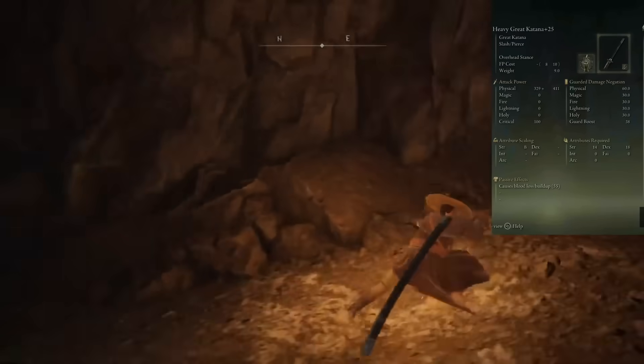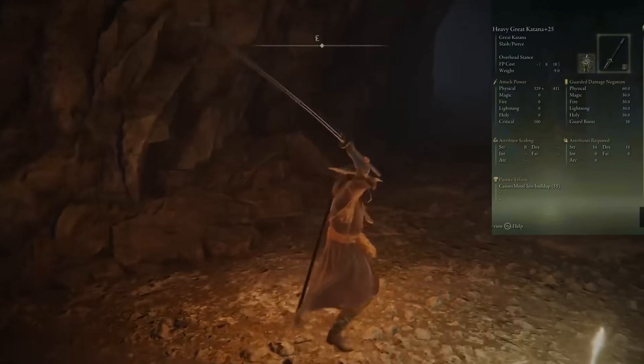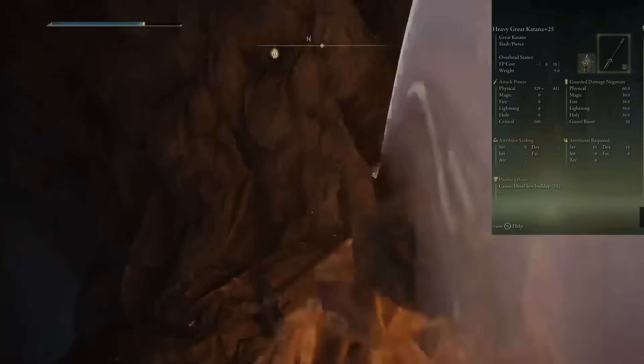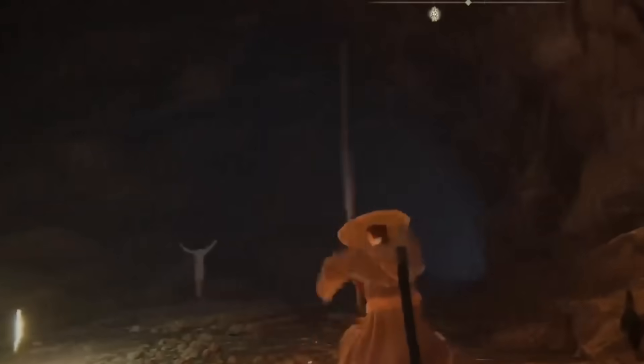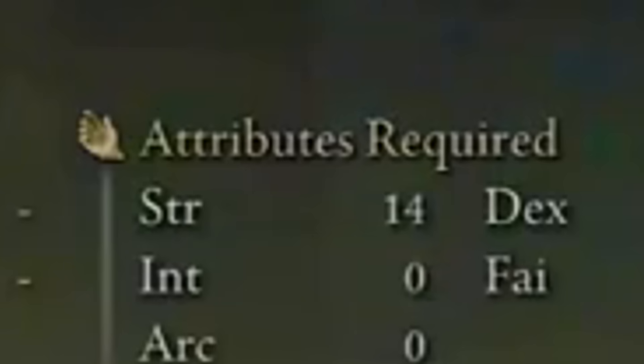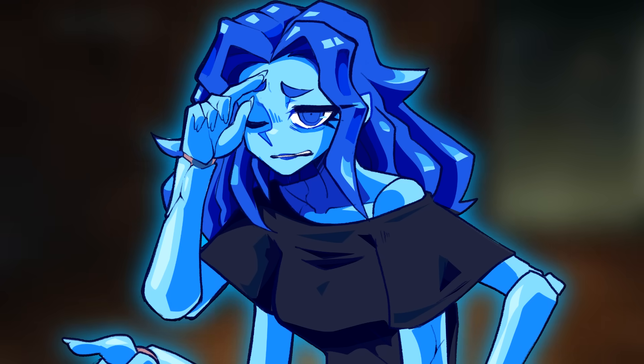Sadly, he only shows the backstep attack and not the running attacks. The stance-type Ash of War's light attack seems useful for PvP, while the heavy attack is clearly much more PvE-oriented — thing looks like it could chop straight through the fire giant's dong. It has a very low strength requirement for a great weapon, and while it's heavy infused, something tells me the keen infusion would give it better scaling, but again we'll have to wait.